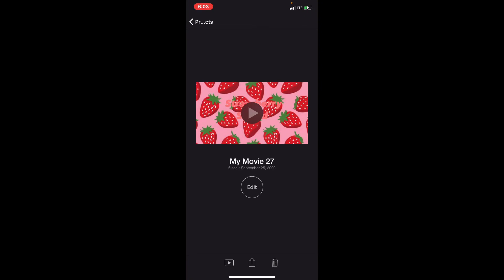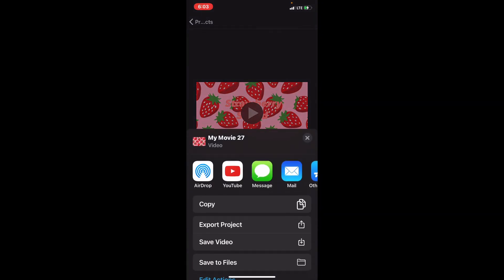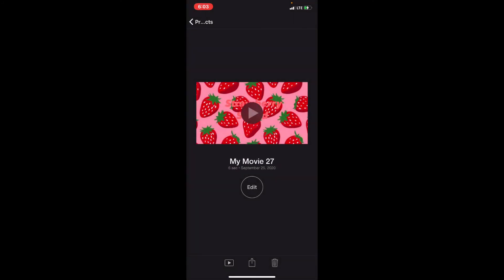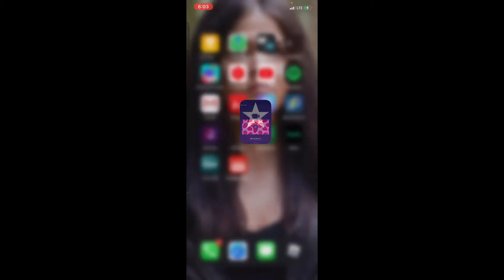So that was the finished project. Press done and then save your video. It comes out to about six seconds, but you can make it longer to match your theme.